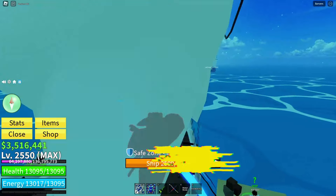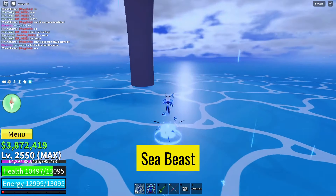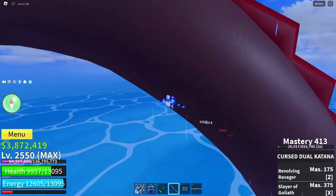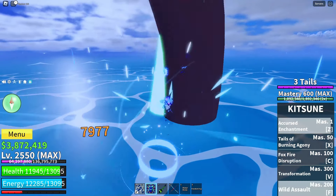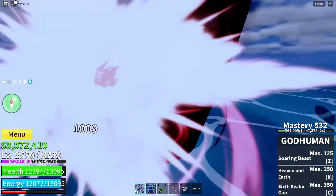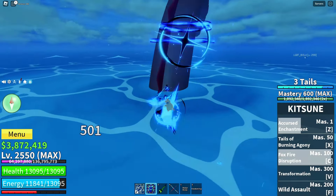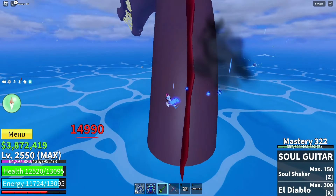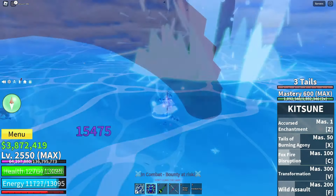First up is defeating sea beasts. These formidable creatures roam the seas, but they hold a treasure — the Fist of Darkness. However, it's not an easy feat. Sea beasts have a 5% chance of dropping this mythical item. To increase your chances, you'll want to farm these beasts relentlessly. Gather your crew, gear up, and embark on an adventure to defeat as many sea beasts as you can.